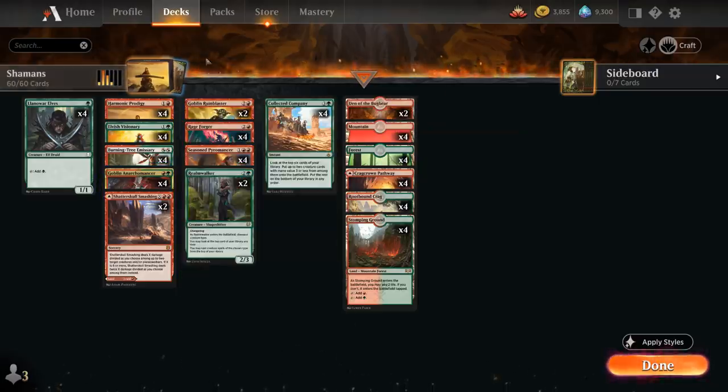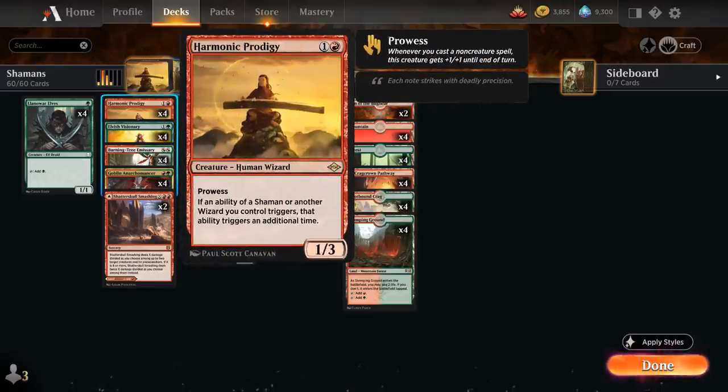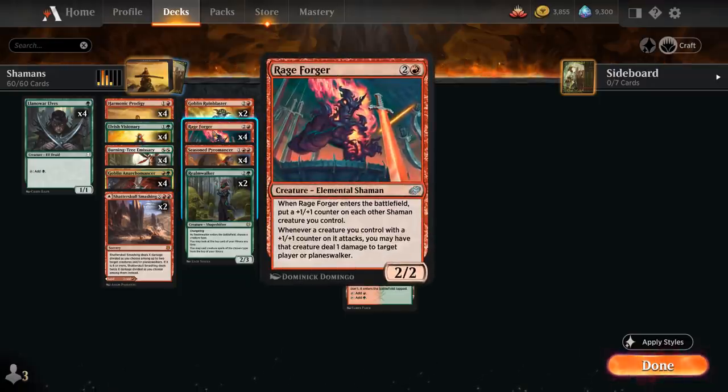At 3 mana, one of the all-stars of the deck is Rageforger — a 2/2 that when it enters the battlefield puts a +1/+1 counter on each other shaman creature we control. And whenever a creature we control with a +1 counter on it attacks, we may have that creature deal 1 damage to target player or planeswalker. It gets especially gnarly if we have Harmonic Prodigy in play to not only double the +1 counters from Rageforger, but also deal additional damage when those creatures attack.